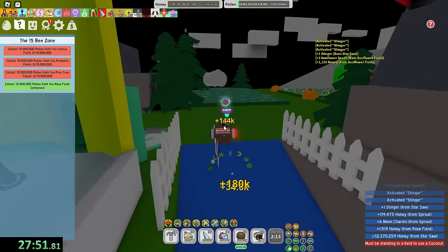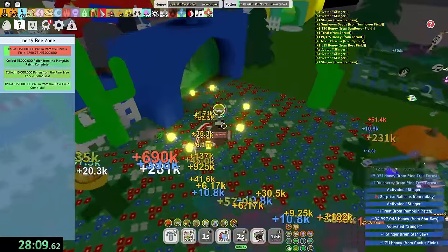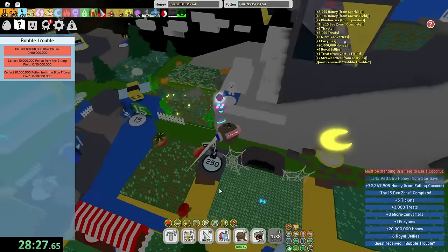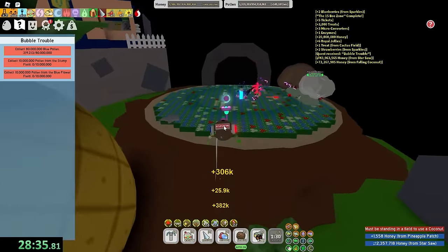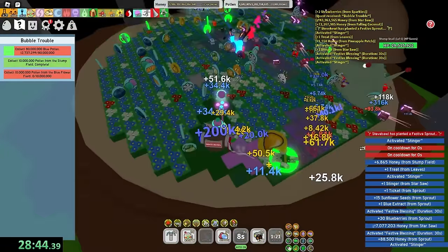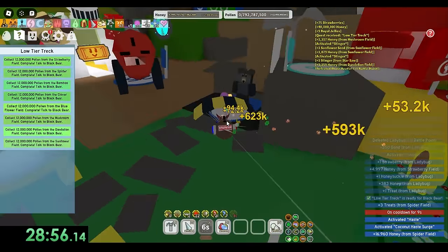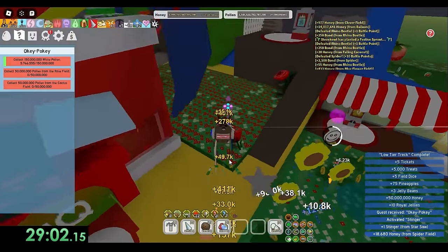I went with the Gummy Baller. The baller is fine actually. I'm on the 15B zone right now — the 15B zone is scamming me. My tool does not finish everything. The baller sucks. I overthought it too much. Okay, I still have a chance. Just give me blue pollen from blue flower. Bubble trouble's done. 15 more until I get the diamond egg. Mushroom, pineapple — that's like three to five business days away.